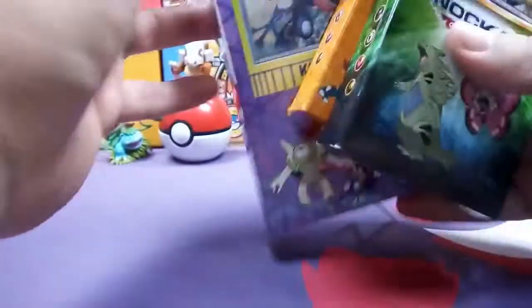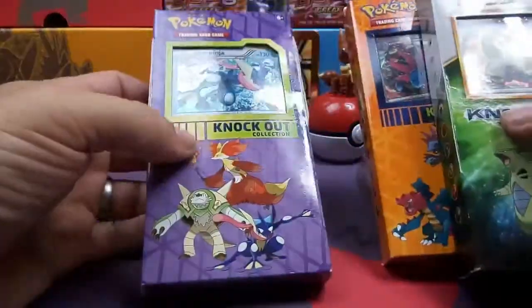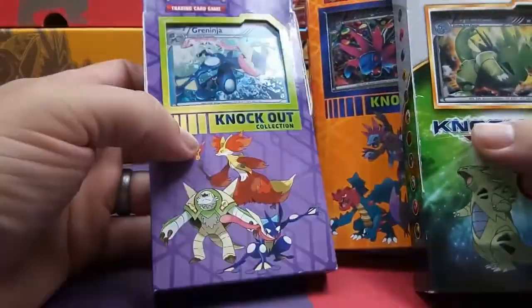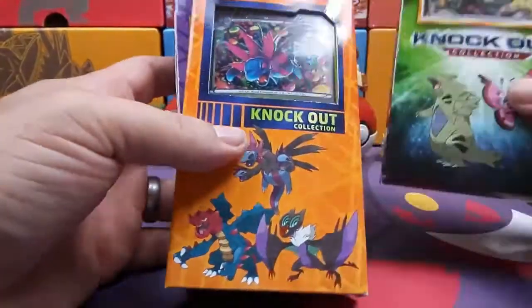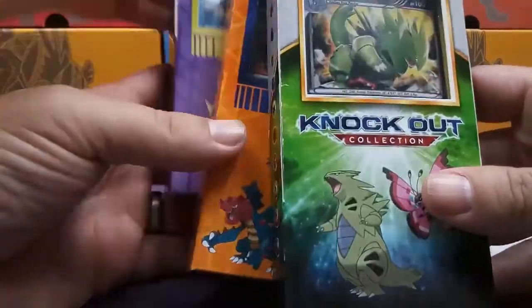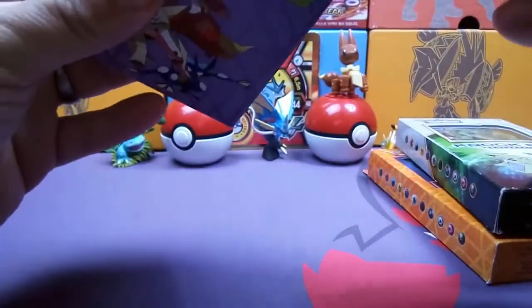I'm going to start opening it. Chill out. So Maisie's going to open the one with the Greninja in the front, Miles is going to open the one with Hydreigon in the front, and I'm going to open the one with Tyranitar. Alright, so let's see what's in this first one.